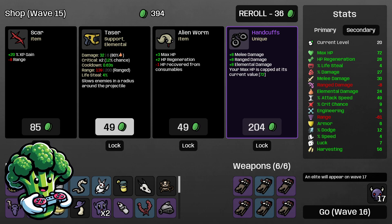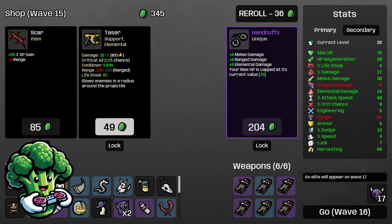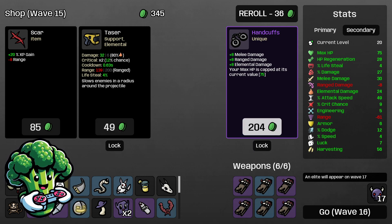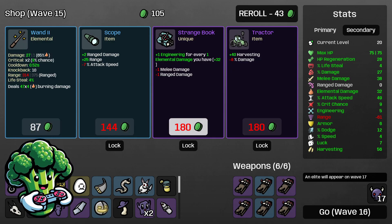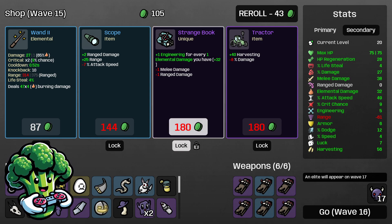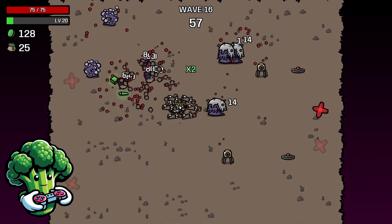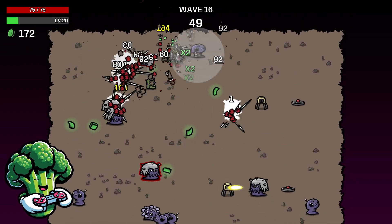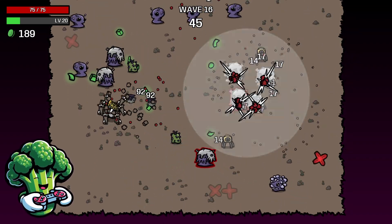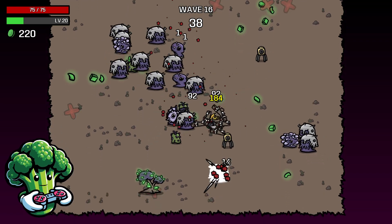Alien worm gives plus three HP and HP regen — going ahead and taking that with more HP regen. We don't have range but could take the XP gain on the scar, or just save money. HP can be capped at 75, so taking that and eight melee damage — we have enough max HP to get through the rest. Plus one engineering for every elemental damage you have is actually really good — locking in that strange book. We lose one melee but we're getting tons of elemental damage. Take care of the guys with ports right away because they spawn the red guys — take those out and you'll have an easier time through the wave.